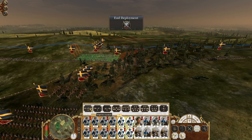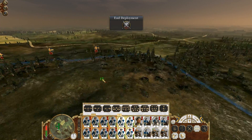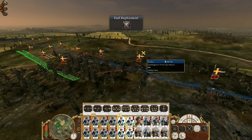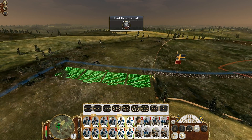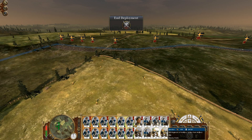I'm going to have one main line and one flanking line. I just need to find a good flanking position — this elevated position looks good, so I'm going to use that. I also have quite a few cannons and cavalry units.